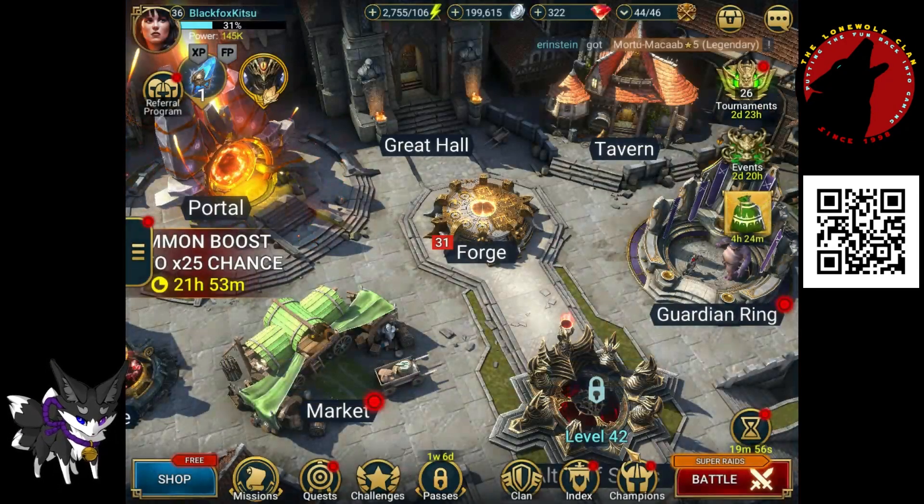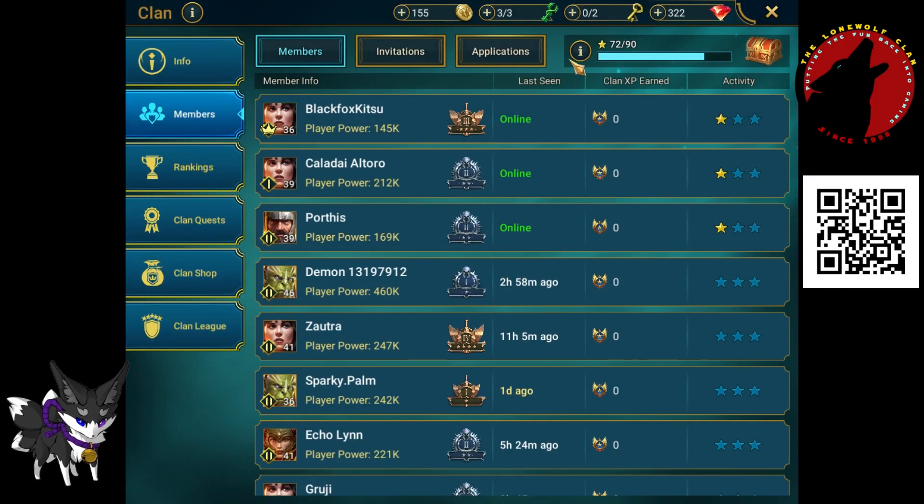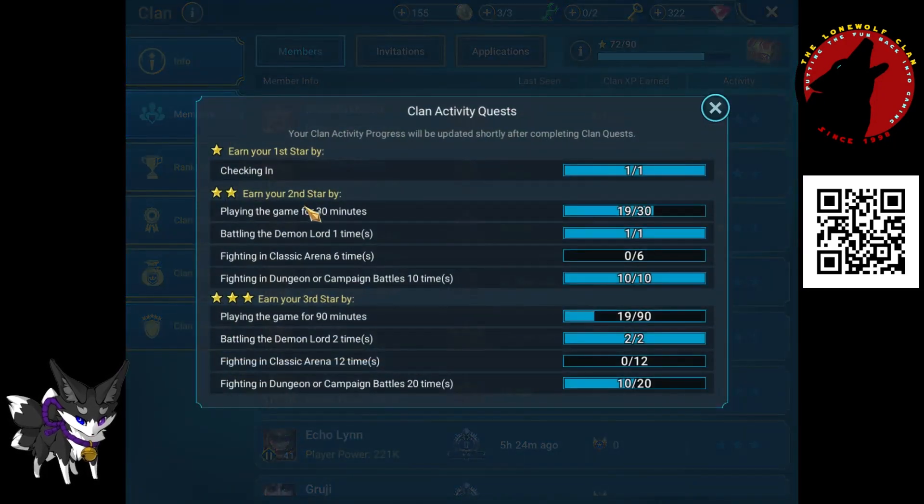Right, let's go have a look. Now we're already at 19 minutes; I've played the game for 30 minutes. Battle the Demon Lord — done. Fight in the dungeon or campaign 10 times — you saw we did five in each. So you can split them up. You don't have to do 20 in the same place. What's our next one? Fight in the arena six times — I think we can manage that for the video.